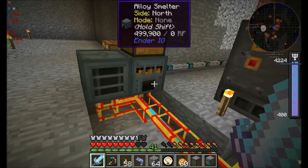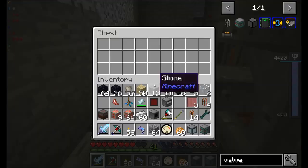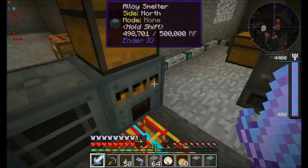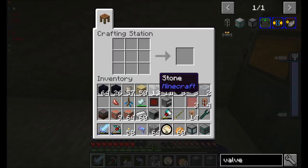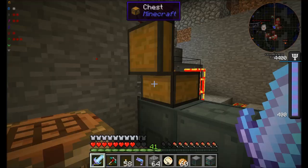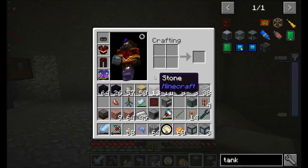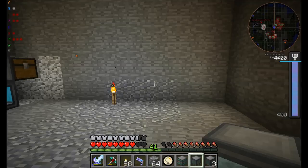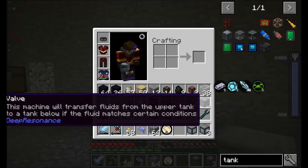Let's melt one of these. You won't let me throw anything in there while you're cooking? Okay, you're almost done. Well, maybe not. We'll wait. I should be able to at least make one more tank — just need a little bit more of that glass which is cooking. Actually I can make a few more tanks. So the valve looks to be useful. Because what we can do, according to the hold shift on it thing — it says this machine will transfer fluids from the upper tank to a tank below if the fluid matches certain conditions. So I don't know what those conditions would be.